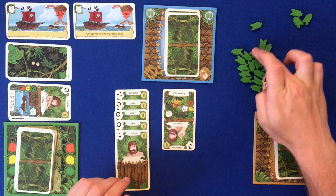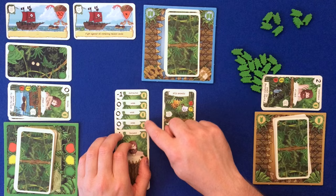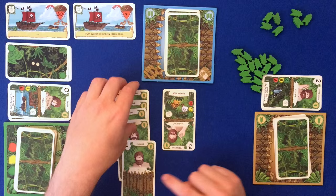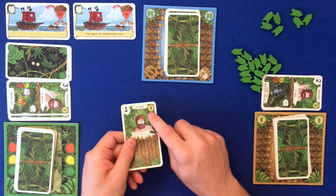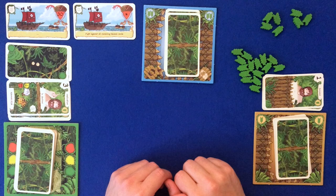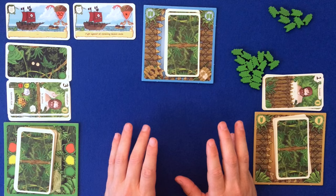We needed four so we lose four life. However, for each life lost we can pay that life to trash one card permanently out of the game. So we've lost four life and we can actually trash these four rubbish weak and distracted cards, removing them from the game entirely. One card goes back since we didn't trash it. We've gotten rid of lots of bad cards by failing the hazard, but we did lose life. If you ever go below zero, Robinson dies and it's game over.